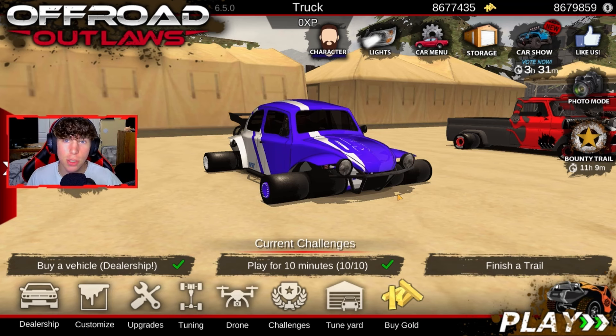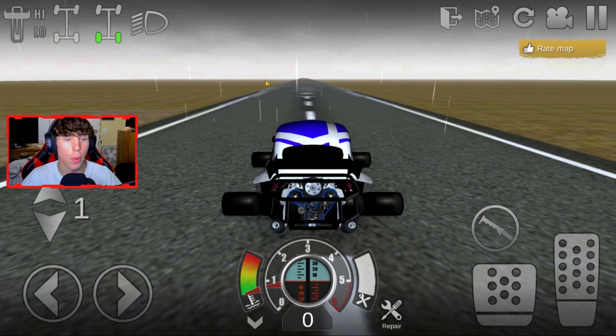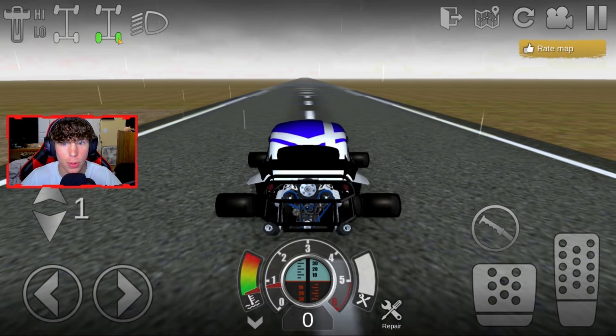Now I'm going to take it to a map and show you guys that this really can hit 300 miles per hour and maybe even 400 miles per hour if you're a good enough driver. The map I'm going to use is Long Drag Strip by Colin Bass — it's the best one I could find and it's pretty good. And now we're at the drag strip. Of course, it has to be raining for some reason — it's always raining when I join a game when I'm recording.